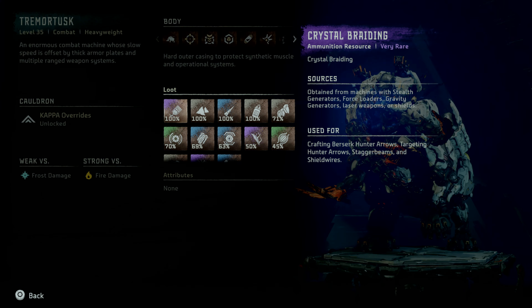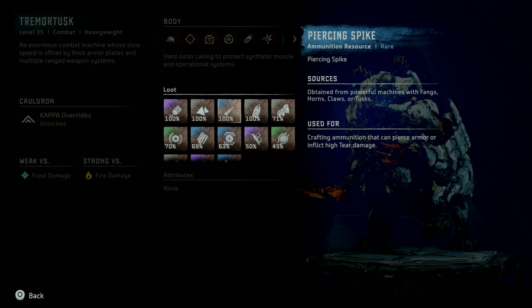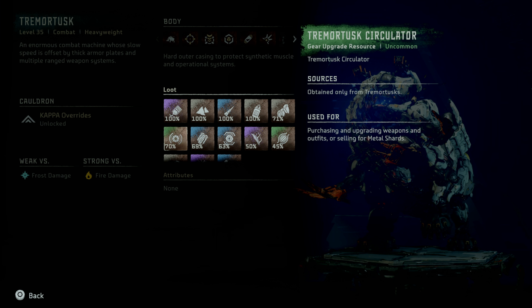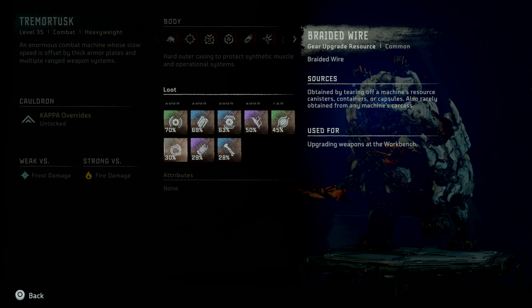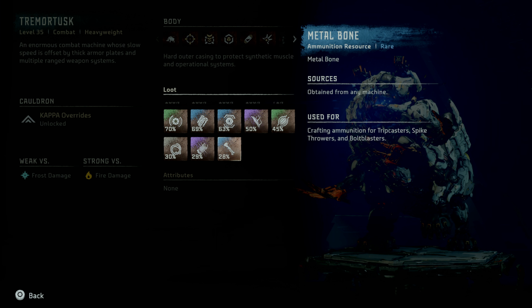Notable loot includes Crystal Braiding, Metal Shards, Piercing Spike, Sparker, Sturdy Hard Plate, Tremortusk Circulator, Large Machine Core, Tremortusk Primary Nerve, Volatile Sludge, Machine Muscle, Braided Wire, Luminous Brain Stem, and Metal Bone.